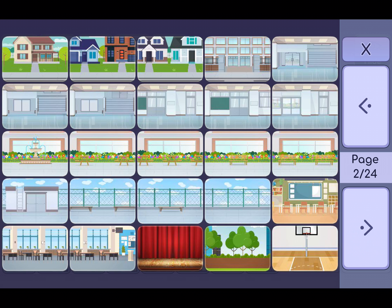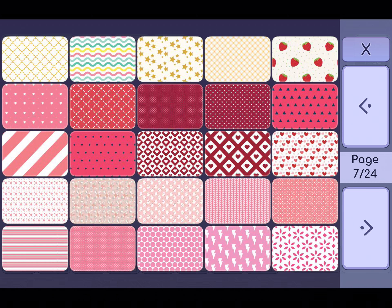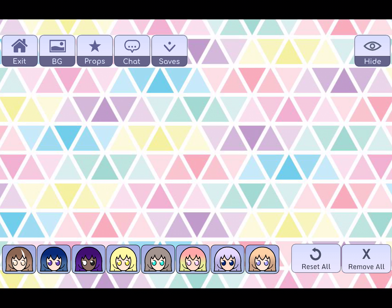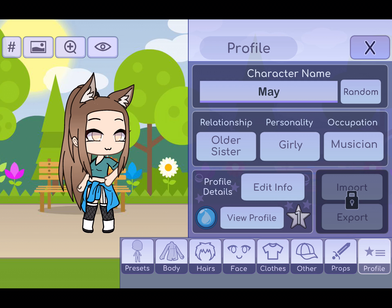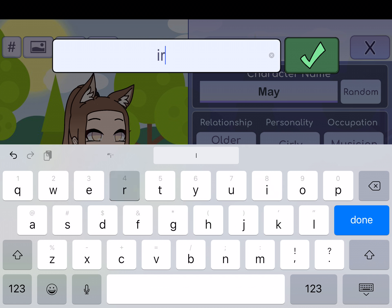Then you're going to choose your clothes and pick your background. Also give her a name. I think I might name her Iris.